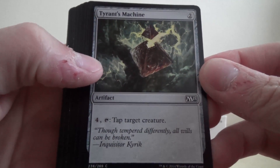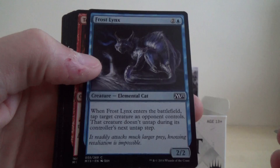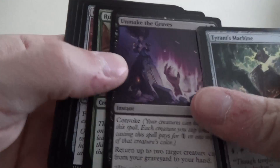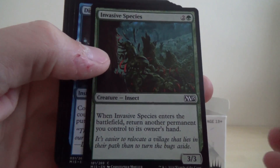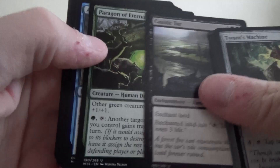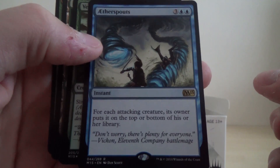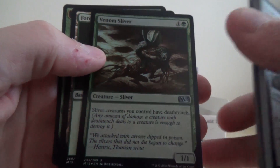Okay, we've got Tyrant's Machine, Negate, Frost Links, Torch Fiend, Pillar of Light, Unmake the Graves again, Runeclaw Bear, Ornithopter, Invasive Species, Dissipate is our own common there, Acoustic Tar, Paragon of Eternal Wilds, and our rare is Aether Spouts — I think you say, I'm sure somebody will correct me. And then we've also got an uncommon foil, another sliver, so it's a bit of a sliver theme so far.